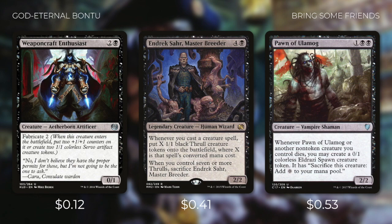Weaponcraft Enthusiast creates tokens when it comes into play — 3 mana for 3 creatures is great value. Endrixar says whenever you cast a creature spell, put X 1/1 black thrall creature tokens onto the battlefield where X is that spell's converted mana cost. It also says whenever you control 7 or more thralls sacrifice Endrixar, but we can usually make sure we don't get to 7. So with just this in play, when we cast Bantu we're going to get 5 creatures that we can sacrifice. And then Pawn of Ulamog creates tokens whenever it or one of our non-token creatures dies.